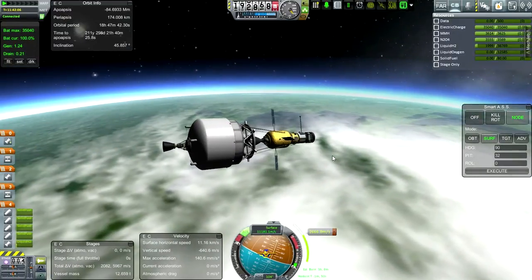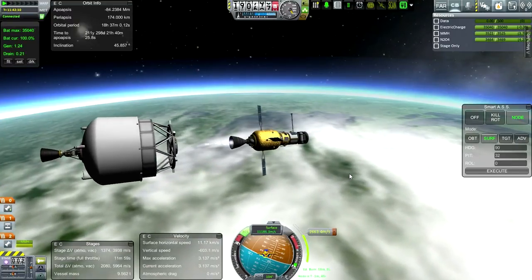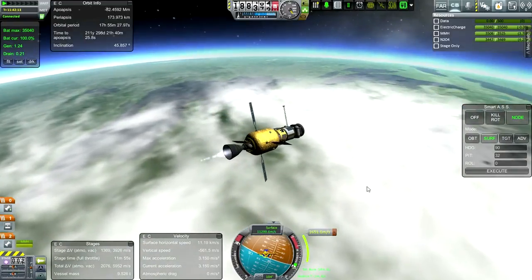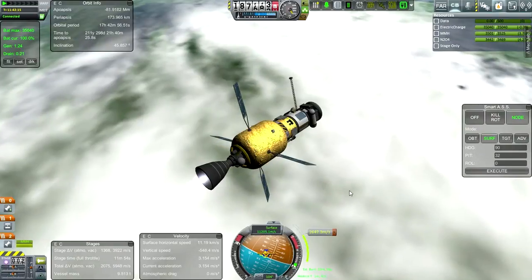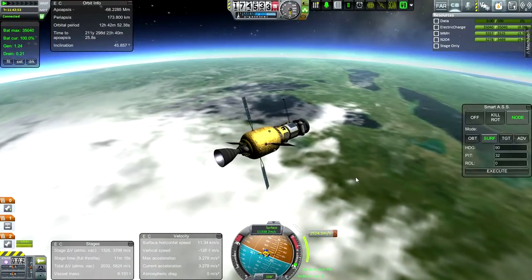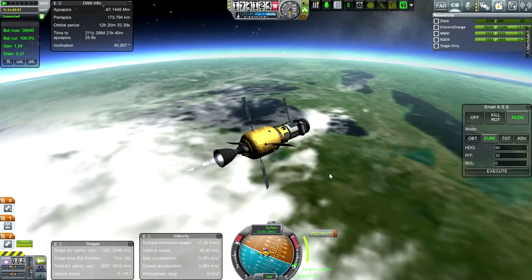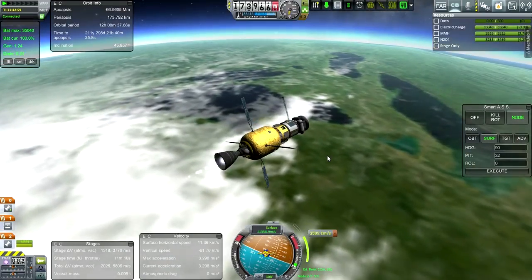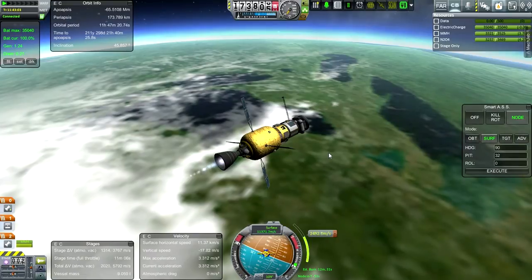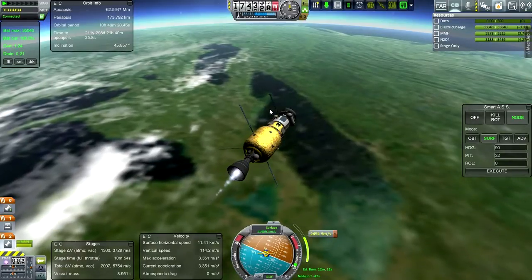Ignition. No point having RCS on now; there's no RCS on this stage. No problems with the burn — well balanced. Burning on either side of the node, we are on an escape trajectory already. That stage we just discarded was meant to set us on either a lunar trajectory or escape trajectory, and it did that. So here we go — Lake Erie, Lake Ontario.